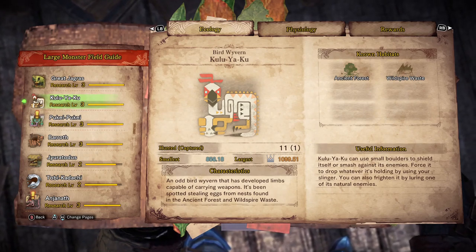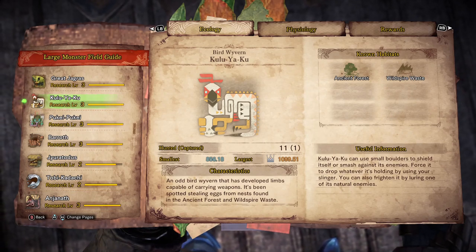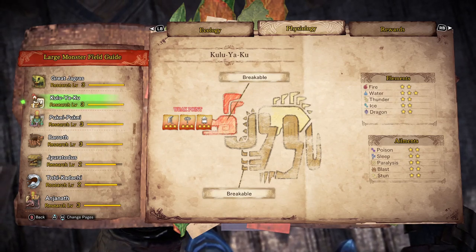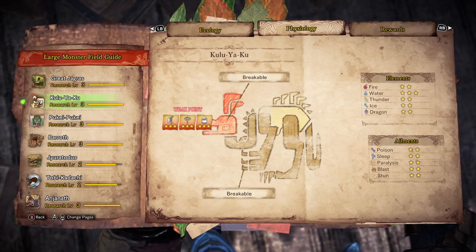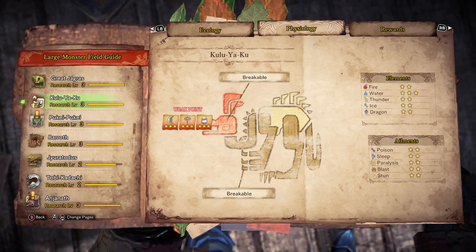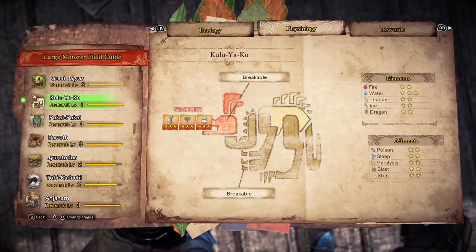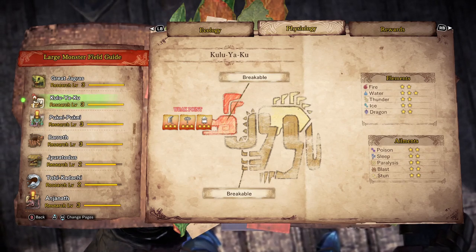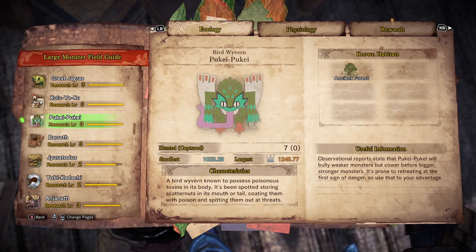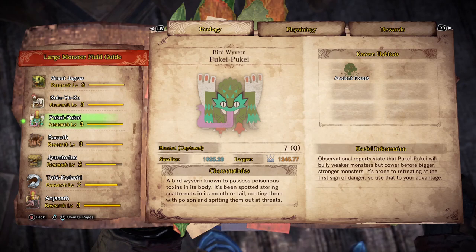Our bird friend Kulu-Ya-Ku has two areas he'll be in. His hunts are unusual because you have to find out where he is - he has very weird patterns. His weaknesses are also weird; he's more vulnerable to elements than Great Jagras was, but more average on status ailments. His only real weak point is the head - you can break his hands, but the head is the real target. The annoying thing about the head is he blocks it with his rocks, which is very damaging for your weapon.